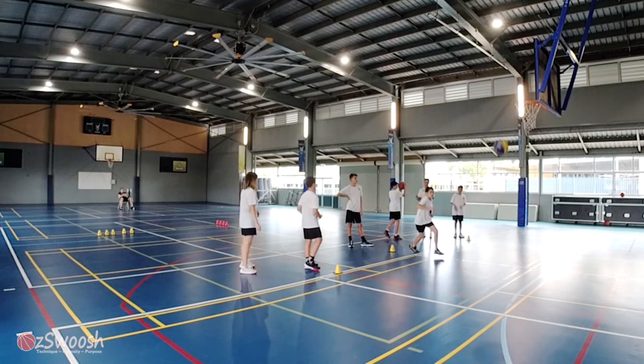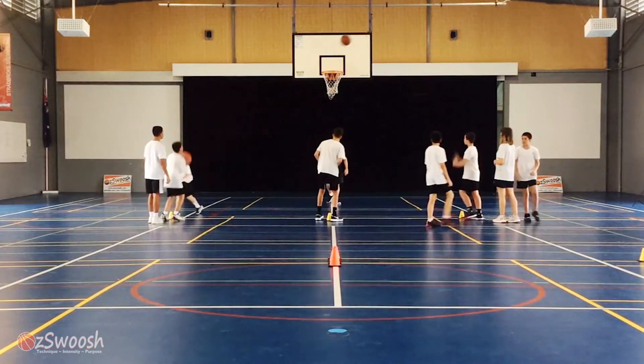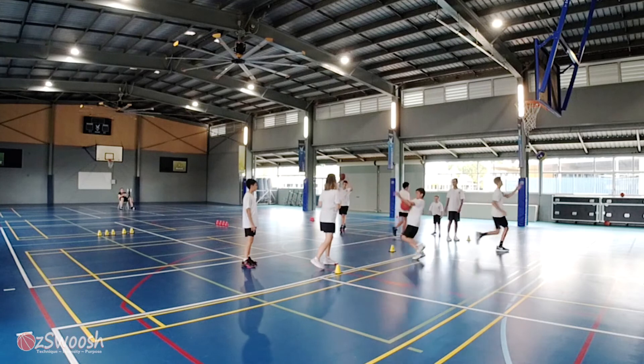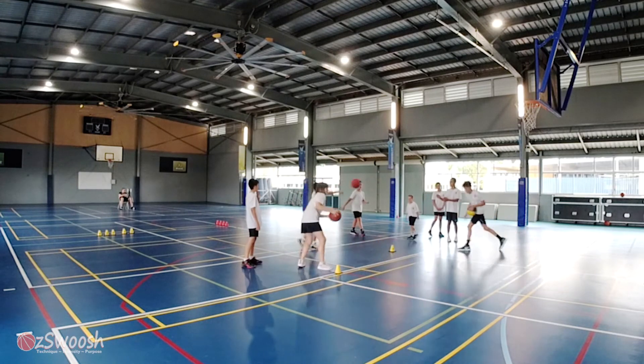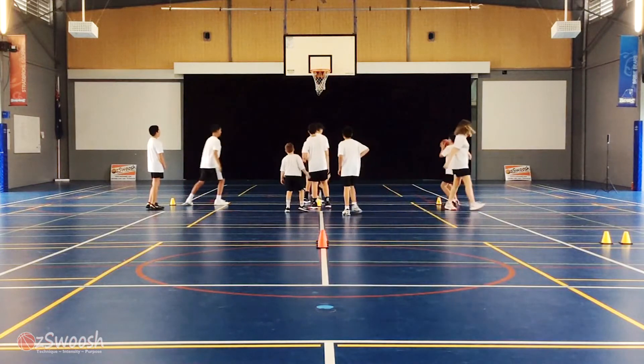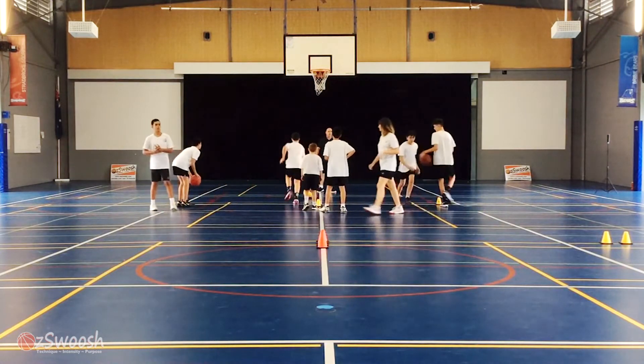Drop it, Muppasuni. Unlucky. Think of BEEF. Make good passes, Muppasuni — not too hard, just a nice pass. Pick a different spot, you can move to a different spot. Good shooting, Link — you're just shooting well from there.